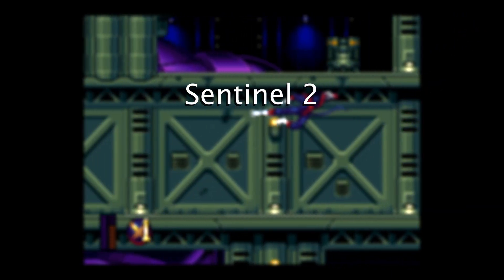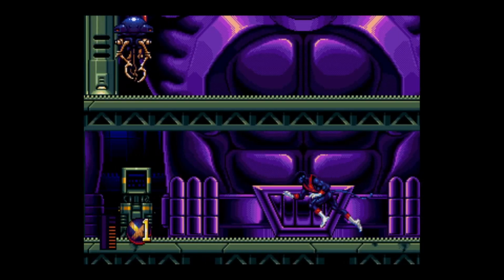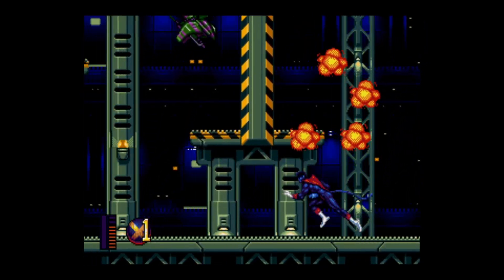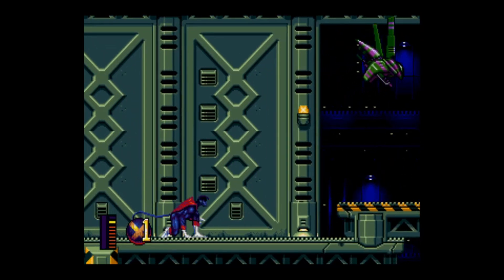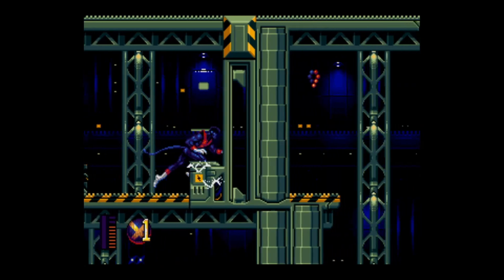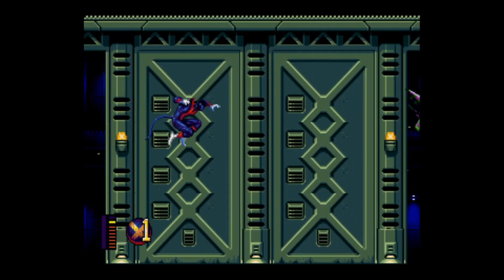Sentinel 2. Mostly the same routine as Sentinel 1. After breaking this electrical box, I pause a moment to let the door above open — if you do this, the door will remain open until you reach it. You can finish the level early by getting Nightcrawler low enough to trigger the exit one floor below. I first try to do this by initiating a super jump, bonking my head, then releasing kick at the correct time.